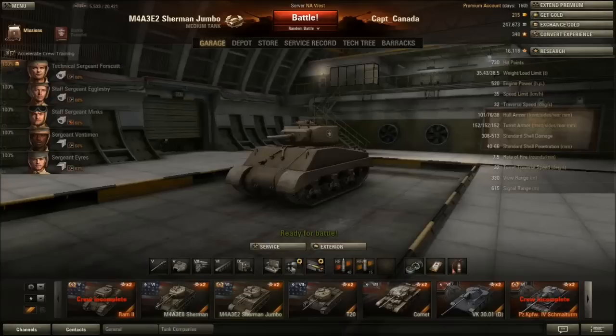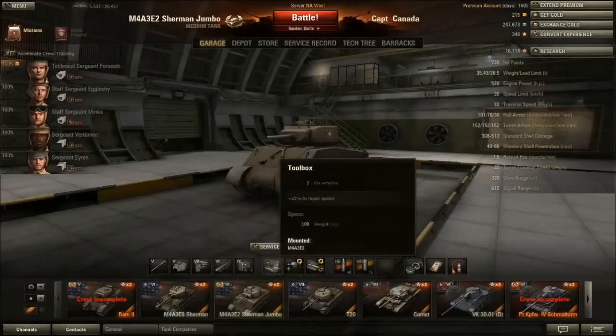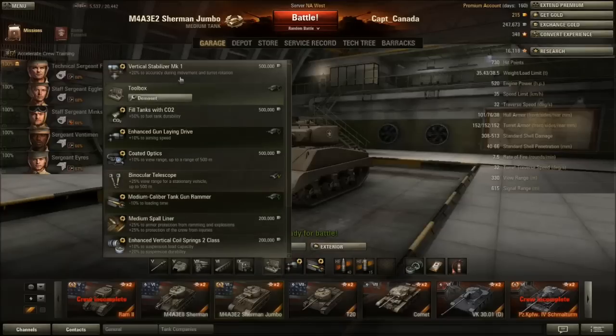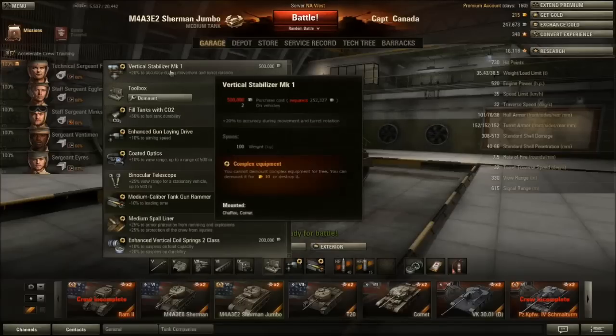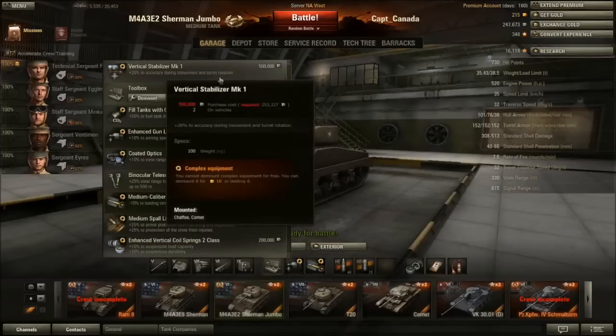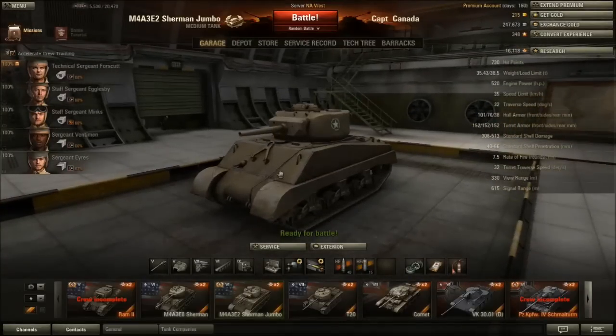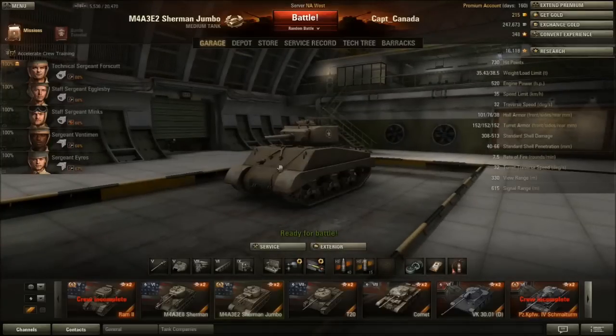I've taken a medium caliber tank gun rammer for load times and a gun laying drive for aim times. I haven't fully committed to whether I'm keeping both the EZ-8 and the Sherman Jumbo since I kind of like them both — they play so differently. The other option would be a vertical stabilizer, but I'm not sure I want to drop another half million credits on modules for the Jumbo right now.